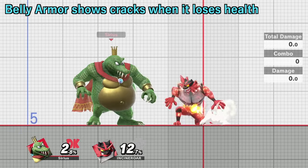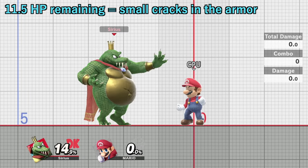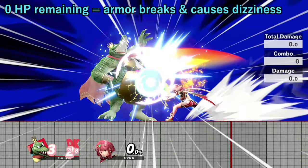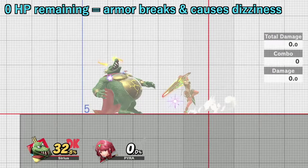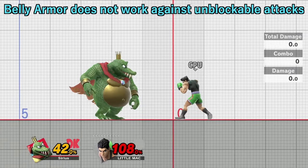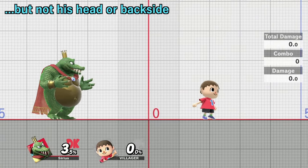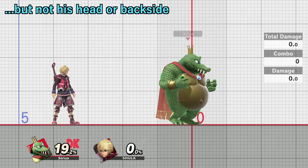The belly armor visually cracks open to show how much health it has left. When it has 11.5 HP left, it cracks a little bit. When it has 6.1 HP left, it cracks a lot. When it reaches 0 HP, it breaks and leaves K. Rool dizzy, as if he just got his shield broken. Just like all other types of armor, K. Rool's belly armor cannot be used against unblockable attacks, grabs, or command grabs. Lastly, the belly armor only protects K. Rool's stomach. It does not protect his face or backside, which means carefully positioning your attacks so they don't hit his belly is a viable strategy.